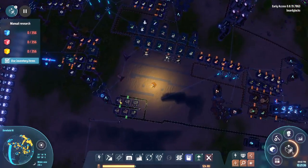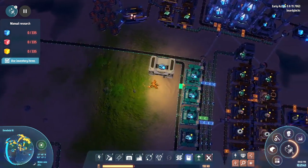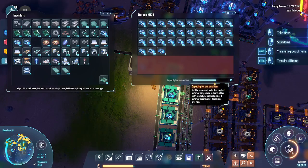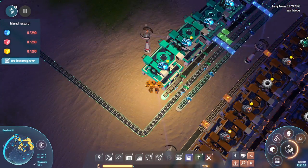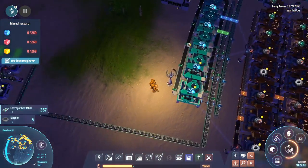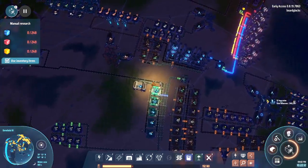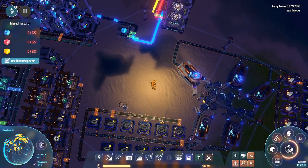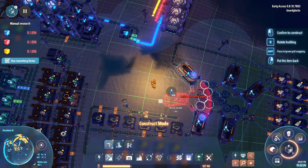We're already stealing iron from this node for the rings over here, so I don't want to be stealing more. The iron's already struggling to keep up with demand for the magnetic ring area, so we're definitely not stealing from there either. There is some iron over here though, so I think what we'll do is pop one miner here somewhere.